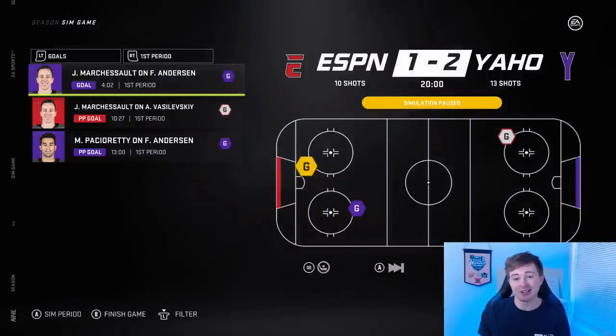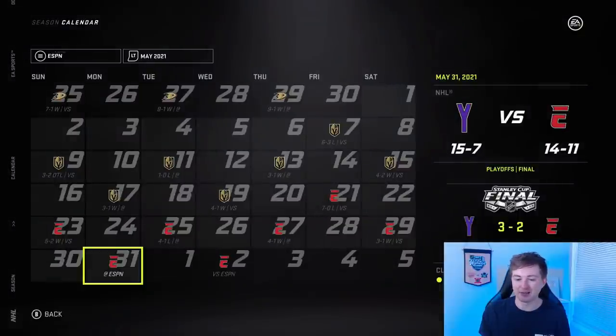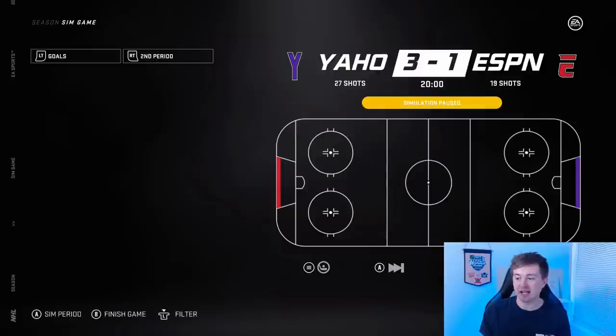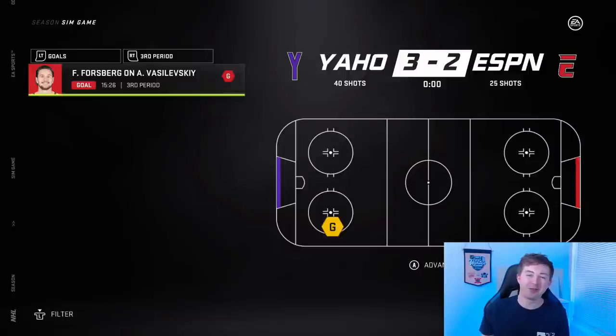Game 5 — Yahoo takes a 2-1 lead as Marchessault scores for each team — he sort of has a hat trick with two goals for the Yahoo team and one for ESPN — giving Yahoo a 3-2 series lead. Potential Stanley Cup-winning game for Yahoo. From ESPN's perspective — Kuznetsov, Nuge, Carlson, and Weber score — it's 3-2 Yahoo going into the third. Forsberg makes it a game for ESPN — only down by one with 15 minutes to go. ESPN kills off a power play. But in the end, Yahoo wins. Yahoo's fantasy team is the Stanley Cup champion, beating the ESPN fantasy team in six games!